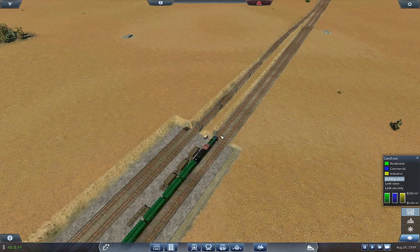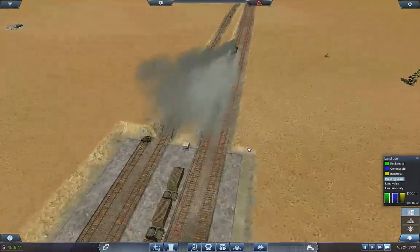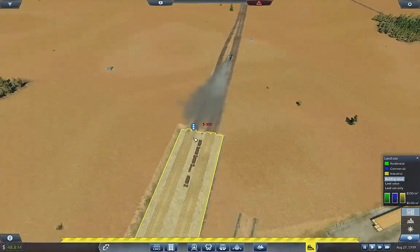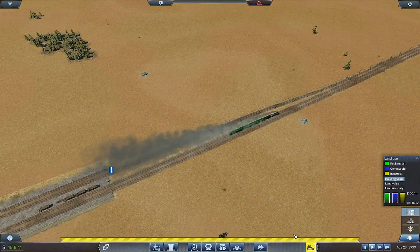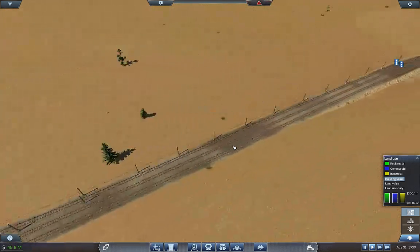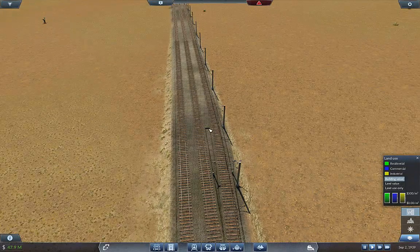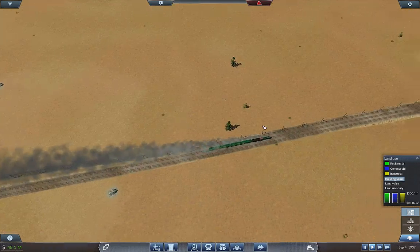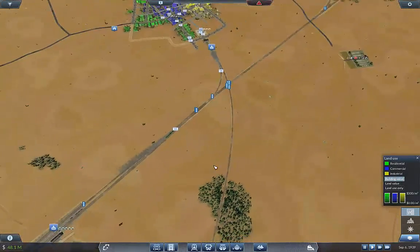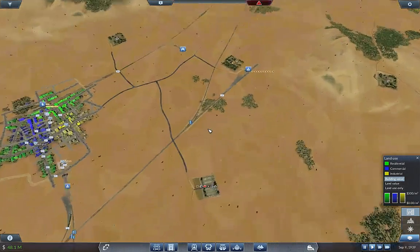Maybe I need to remove these signals. I'm going to go ahead and remove this signal here and keep that as a block all its own. This whole line right here is a block which this signal should control — not let trains in if it's occupied, which is what I wanted. I might have had a superfluous signal right there.